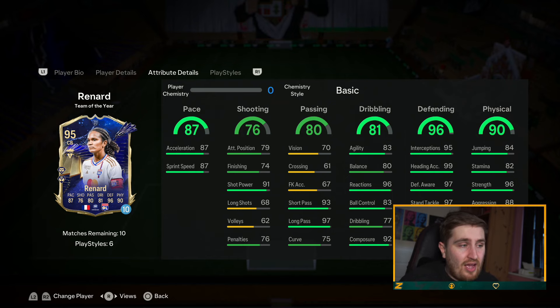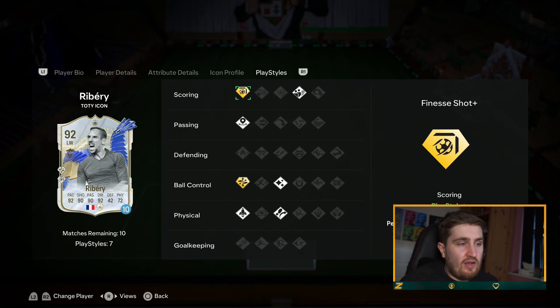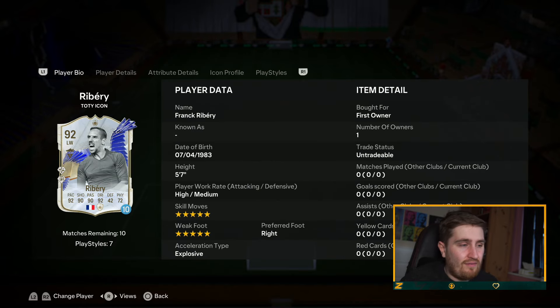Renard is one of the top center backs in the game — not cheap, but for the price tag you're getting probably a top three to five center back. Ribery has two of the best playstyles in the game — finesse and technical. French icon, five star, five star, and pretty insane all around. Very good value.